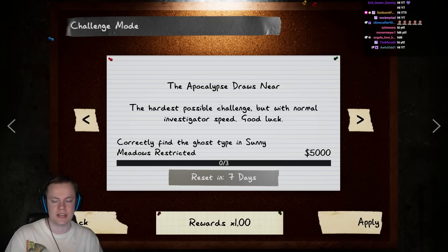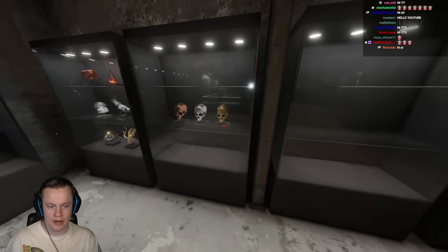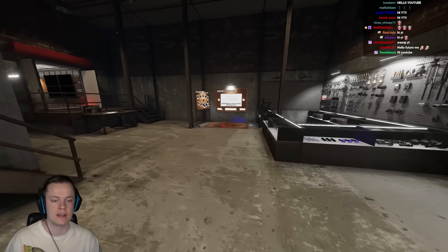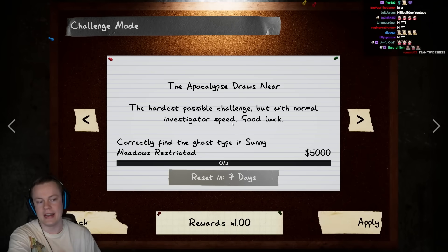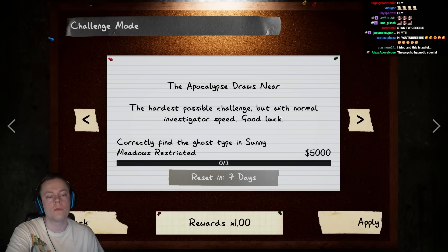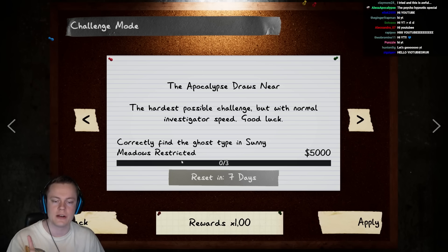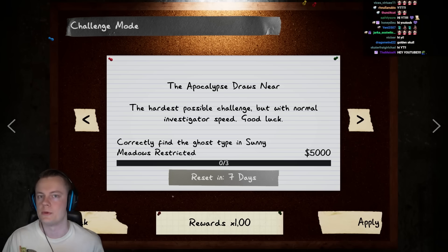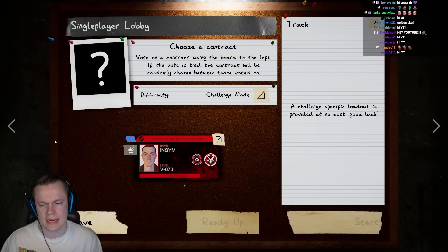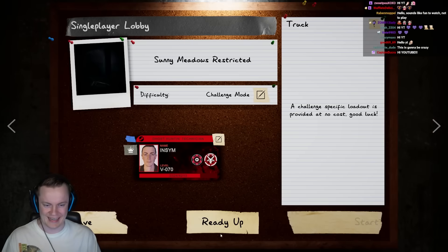If you don't know what the apocalypse is, it is a challenge that will earn you the golden trophy right here. We've done it, but man is it hard. It turns every single setting in the custom difficulty up to the maximum level. The only difference here is that we have normal speed, and we're not doing it on full Sunny Meadows, but on Sunny Meadows Restricted. That is not going to mean this will be easy in any way. Let's hop into the game.